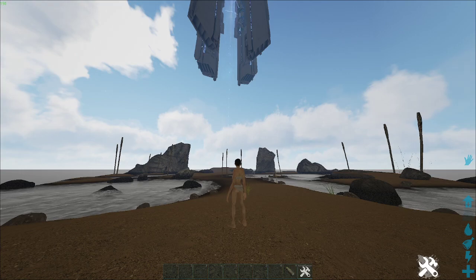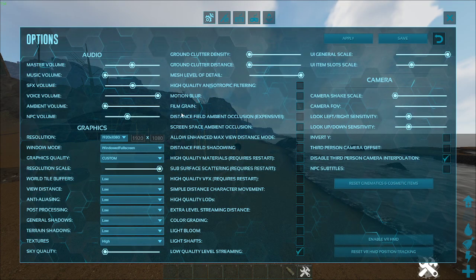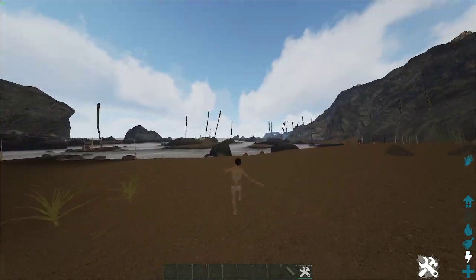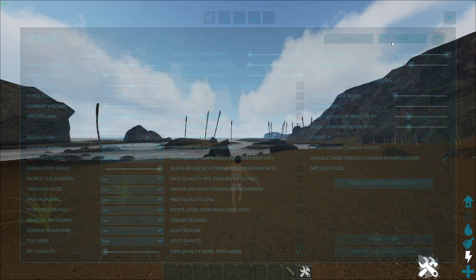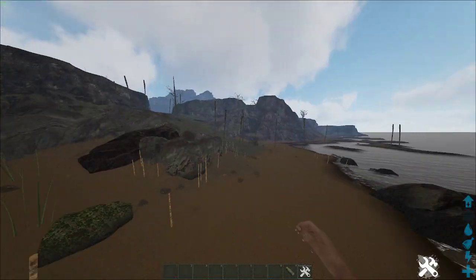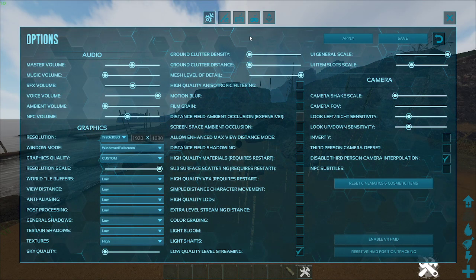I'm going to show you guys how to do my PVP settings. I have view distance on low because it affects rocks, and if I want to PVP I just put this down and as you can see rocks disappear.